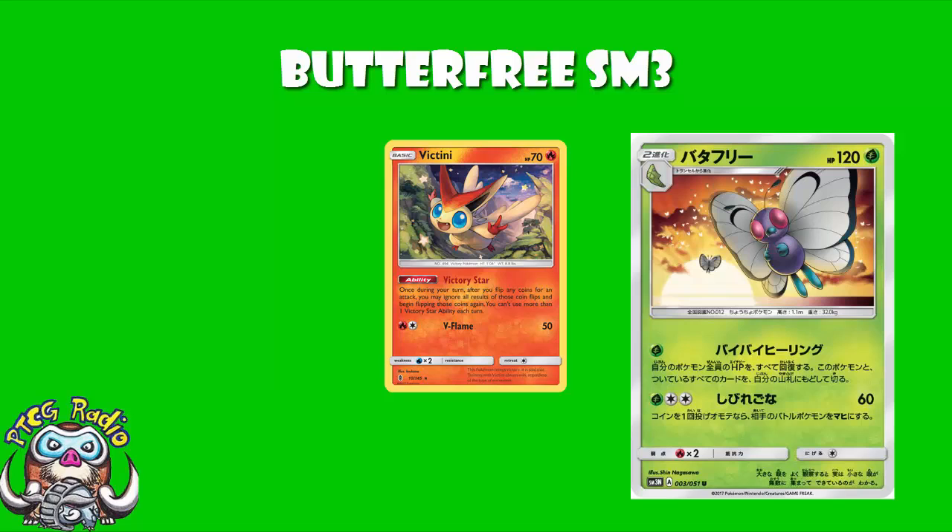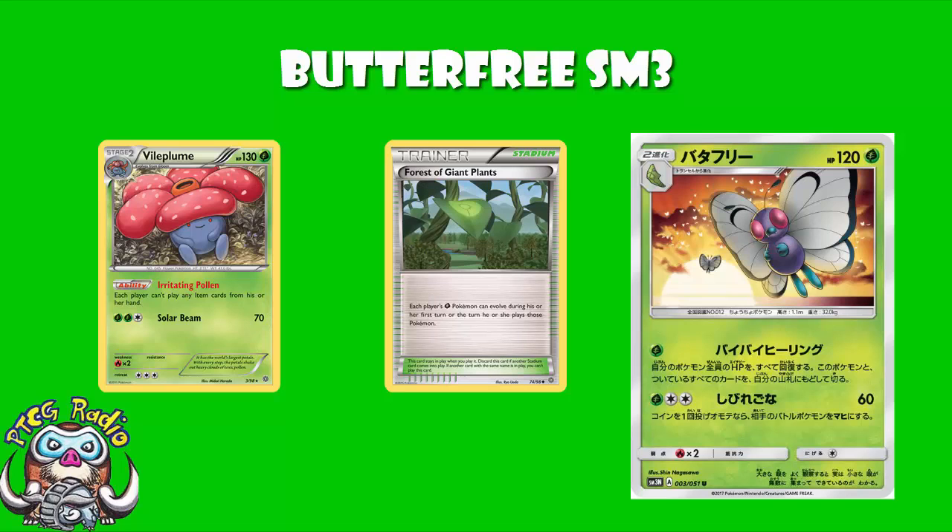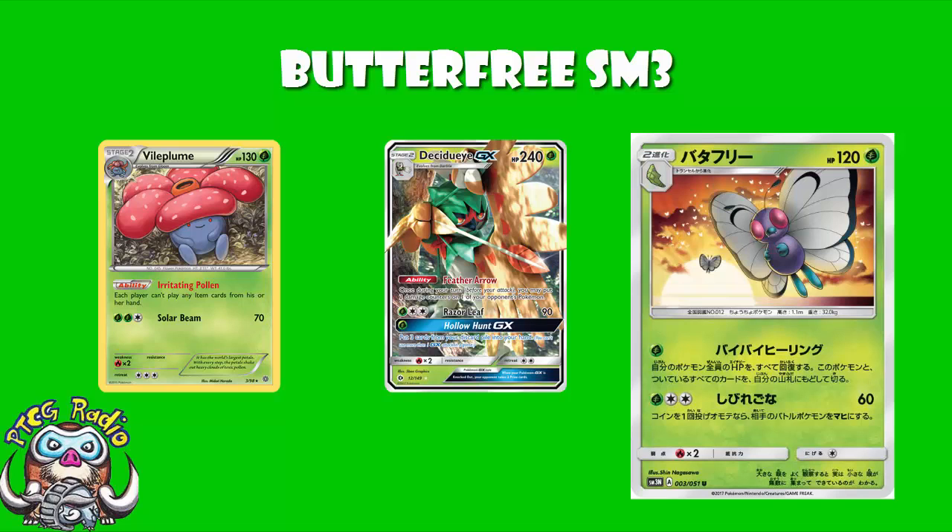But it's a Stage 2. Paralysis decks have always been better when combined with Vileplume — but the problem is Vileplume's a Stage 2 and Butterfree's a Stage 2. With Forest of Giant Plants you can evolve them straight up right away, but then you're running two Stage 2s. And if you want to be running two Stage 2 Grass Pokemon, why not just run Decidueye Vileplume?